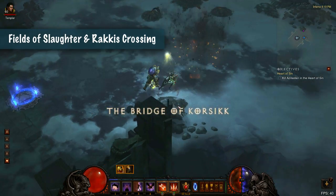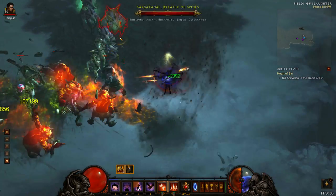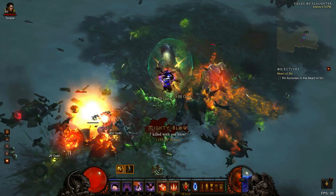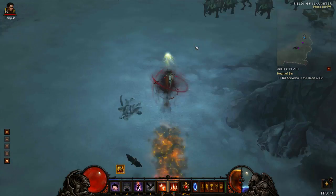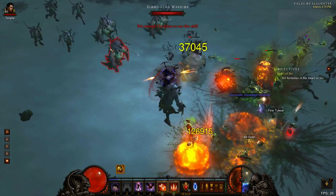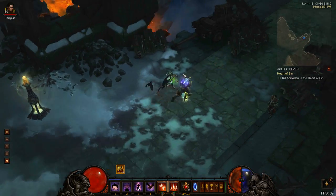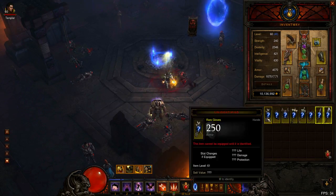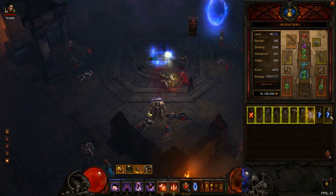The final two zones are the Fields of Slaughter and Rackus Crossing, and whether you clear Rackus will influence how you run the Fields. Rackus Crossing is not recommended for players trying to maintain Archon or Wrath of the Berserker, as stretches with no mobs can cause you to drop those buffs. If that applies to you, clear the Fields with a big loop starting and ending at the waypoint, making sure to poke into the centre briefly as elites often spawn there. If you do plan on clearing Rackus, a sideways S-shape is the most efficient way to clear the Fields — head right from the waypoint and double back through the middle. This takes you through all mob-dense areas and finishes the zone at the beginning of Rackus without requiring a waypoint.